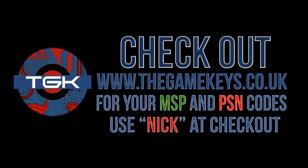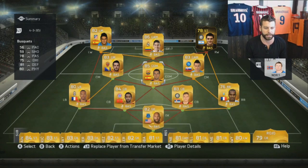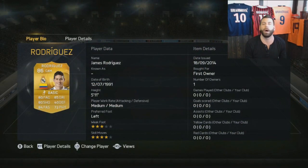Visit thegamekeys.co.uk for your MSP and PSN codes. Use Nick at checkout for an even bigger discount. Welcome to yet another Ultimate Team 15 early access pack opening. This is episode number three in our new series for Ultimate Team 15.